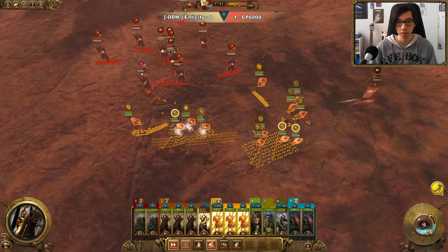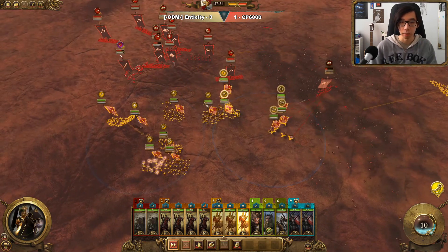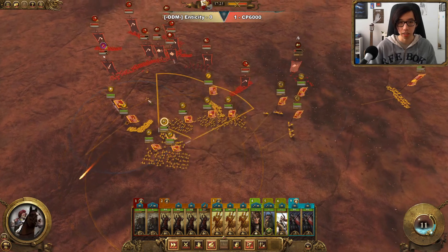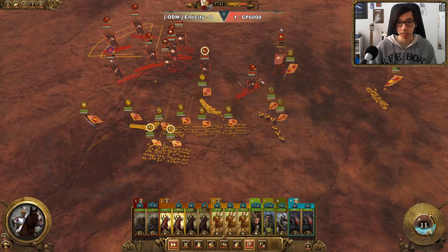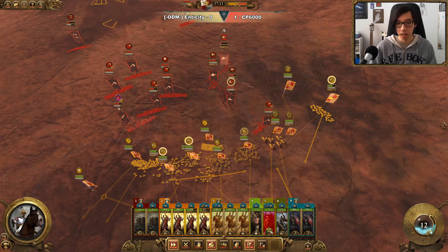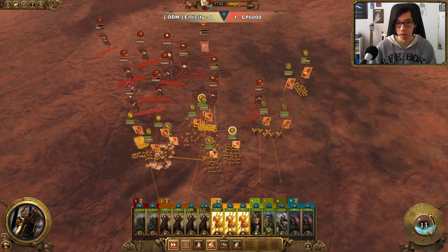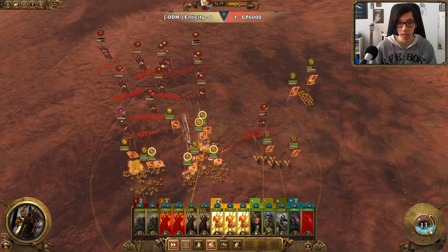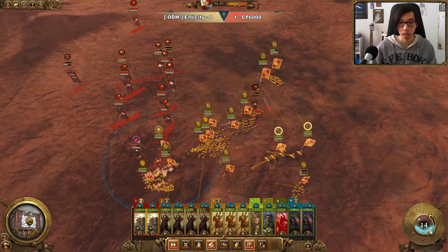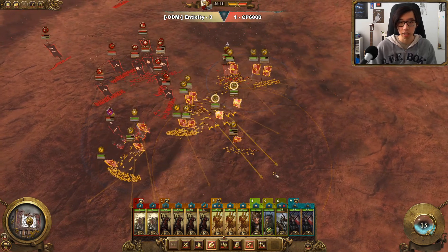We can't take an easy infantry engagement here, but we can slow them down a lot with cycle charging from our Knights of the Blazing Sun. Horsemen have taken a lot of damage. It looks like fireballs are coming onto Franz — we'll try to dodge that, and nice, we do manage it. Our next order of business are these Dragon Ogres — we definitely don't want to be fighting them. Our war wagons will eventually run out of ammunition, but given the current situation it's still important to leave them on fire at will to get as much damage in as possible.